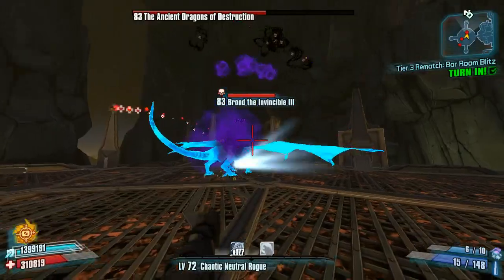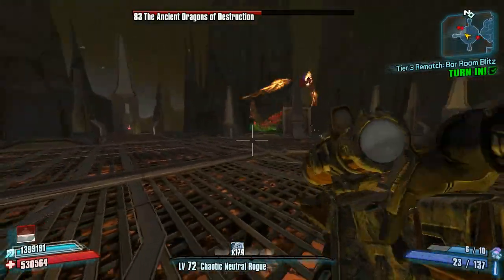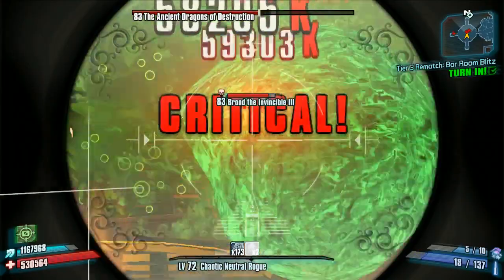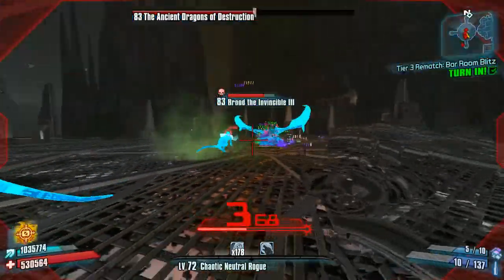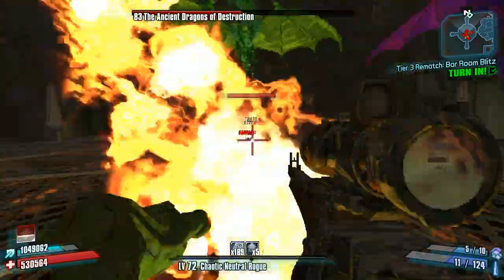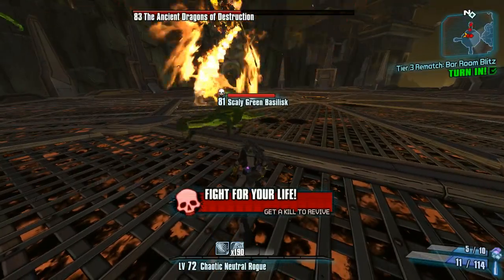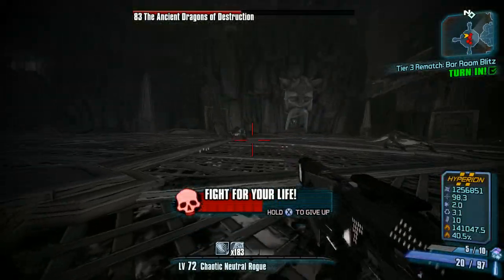For Zero, however, the Hawkeye does not pair well with Critical Ascension. Critical Ascension works better with sniper rifles that have a large base damage, because each stack adds critical hit damage as well as sniper rifle gun damage. Since the Hawkeye already has such a high — over 500% — critical hit damage, you get diminishing returns on it compared to other sniper rifles, due to that low base damage. That's not to say it's a bad sniper rifle, but it's not a good one for Zero.